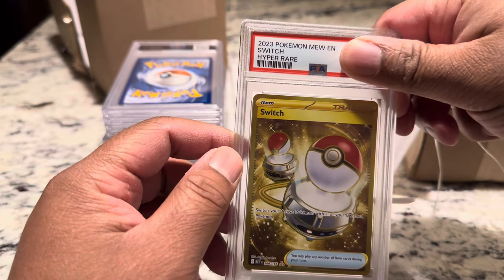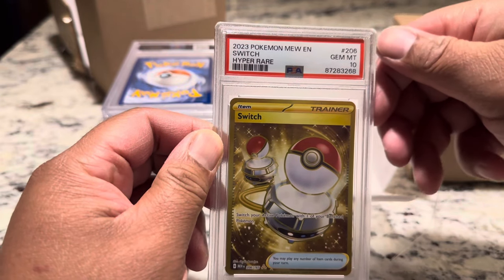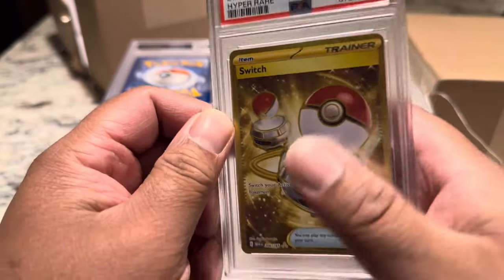Here's the Hyper Rare, the Switch card from 151 — a 10! Gem Mint 10! Wow! This is like cheat codes unlocked.